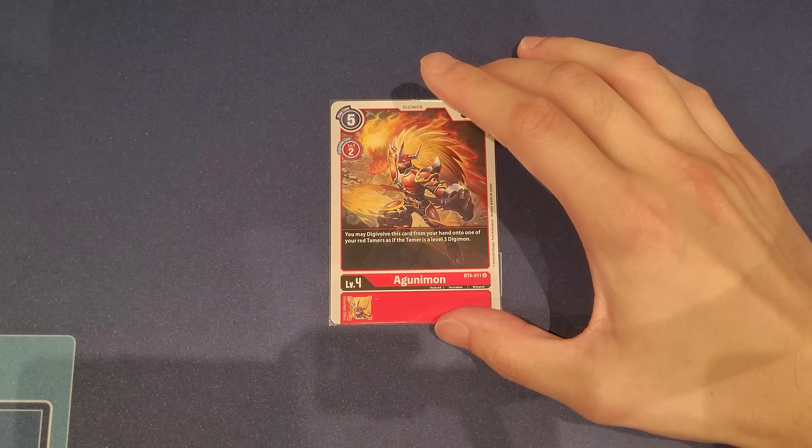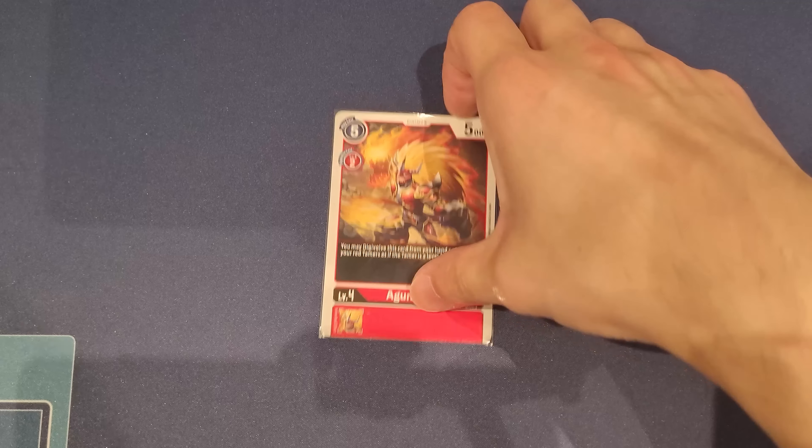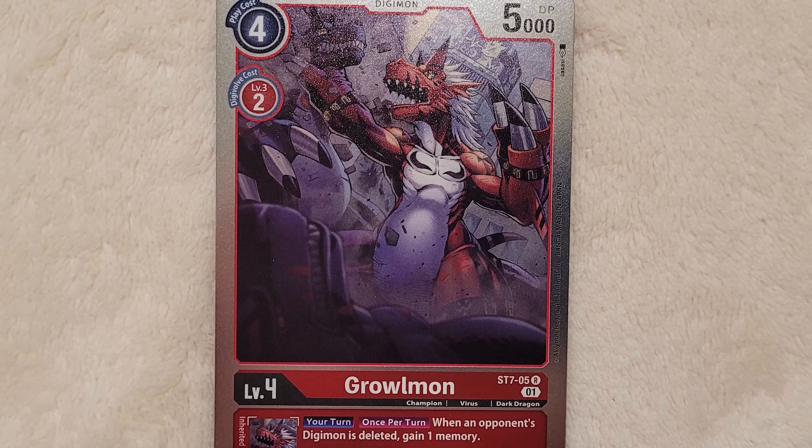To round off the level fours, we have one Aguni — just a hybrid to go for game when we need to. Great when we have it, and an extra bonus. If we don't have it, that's totally fine, but I always like to have one hybrid just in case. That's it for level fours — let's move through this deck profile.